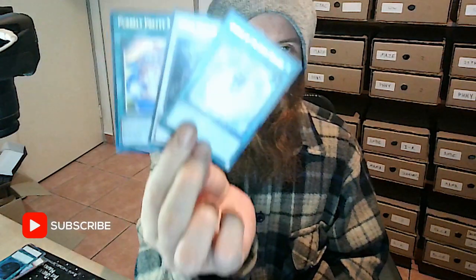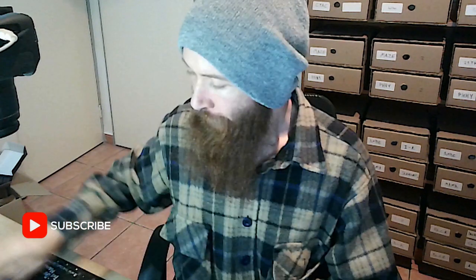Our Supers: MST, Blue-Eyes Jet, and Trishula. The light is quite bright, let's dim that a little. Our Ultras: Pretty Memory, Crystal Wing, and Charge of the Light Brigade. Secret Rare Poly. Then a Collector's Rare Poly — quite nice. Then the super secret shiny starlight Faker and Abomination's Prison.